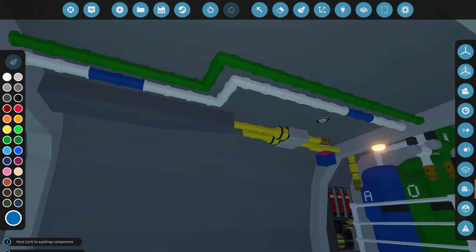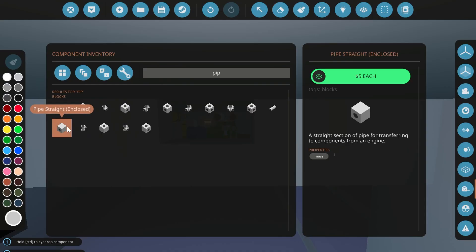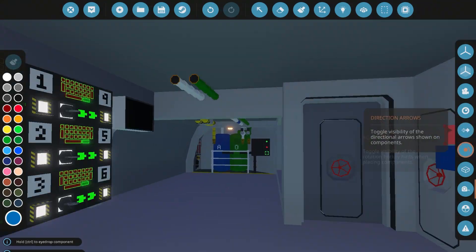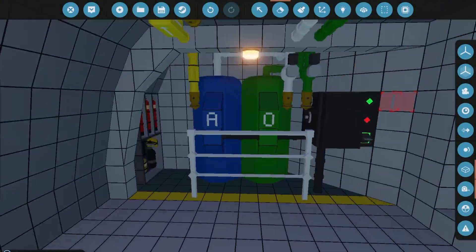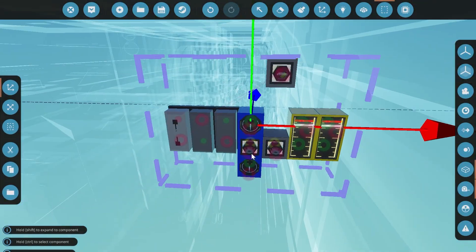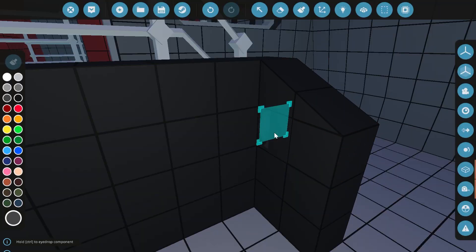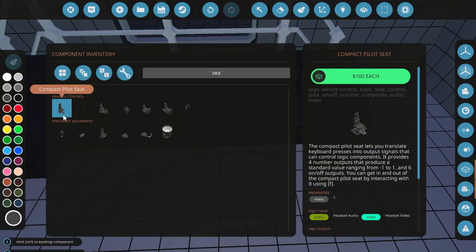Now we've got quite a lot of interior work to do here, but I want to start in the back. This room back here is probably where we will start, and I'm probably just going to put a meeting room back here. It makes sense — it's close to the conning tower, right next to command and control. This space is separated: there's no room behind it, the room in front is our missile silos, and the room behind it is our reactor. So this space is what we have to work with for this section of the ship.